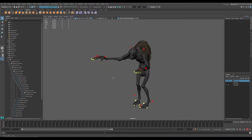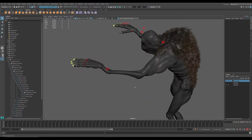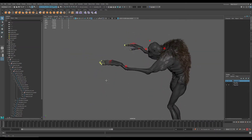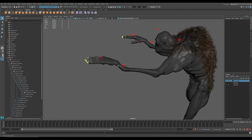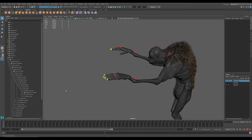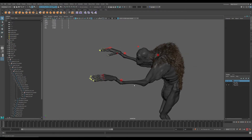Hi, I have this creature here. This creature does have an extra joint in here. At first I thought it would be really complicated to add this functionality to the rig, but it was quite easy with M-gear.